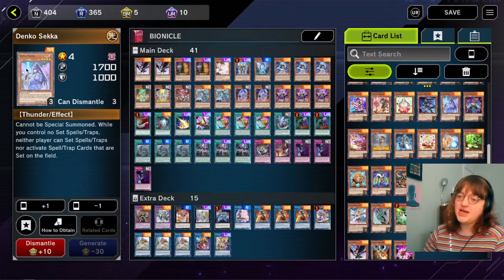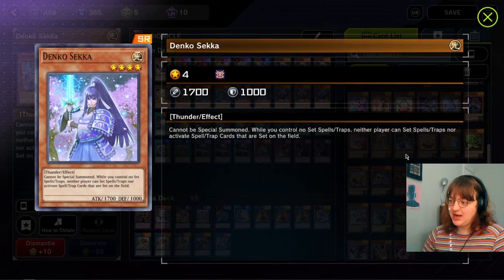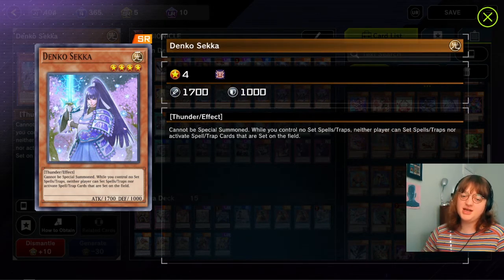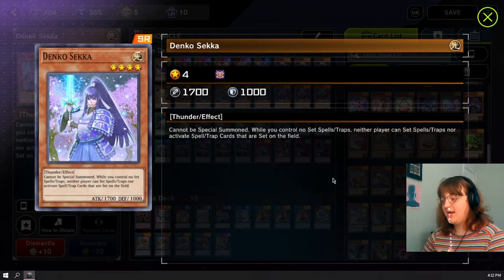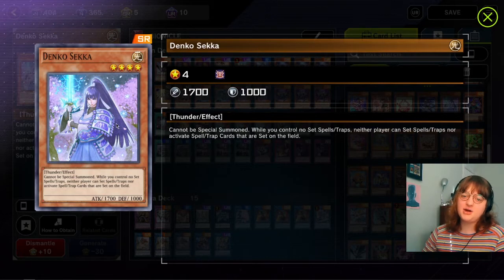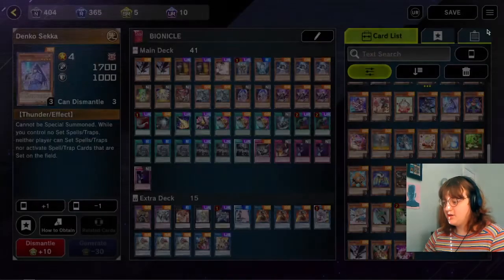Denko Sekka - also not a hand trap, but also insane. If you control no spells or traps, neither player can set or activate spells or traps. This is really good against decks that just set five - they set five cards, you summon Denko, and now they have five cards they can't activate. This card just shuts down back row. It's really good against Eldlich and trap decks. The one downside is if they already have the Eldlich, they'll just attack over your Denko. But against a pure set five deck, what are they going to do against Denko?